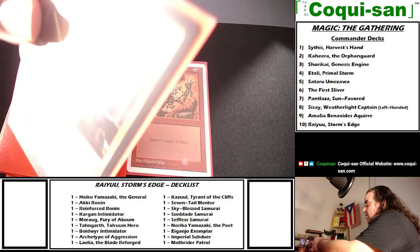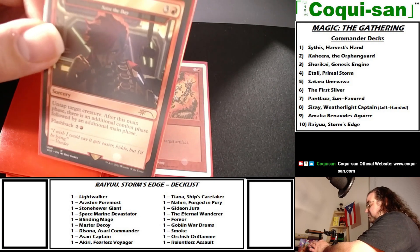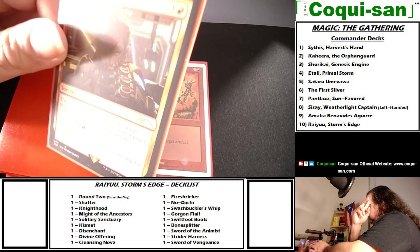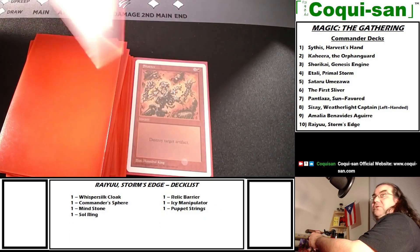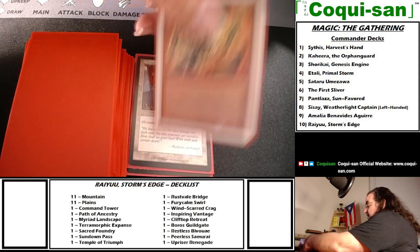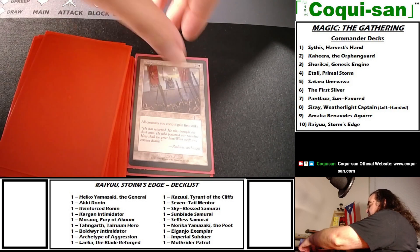This is Round Two, a copy of Seize the Day, so I can't include another Seize the Day — this represents it. It's a sorcery costing three generic and one red: untap target creature, and after this main phase there is an additional combat phase followed by an additional main phase. It has flashback for two generic and one red, giving even more combat phases. Very straightforward and part of the multiple-combat plan. Shatter costs one generic and one red — instant, destroy target artifact.